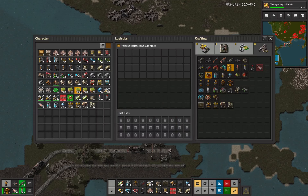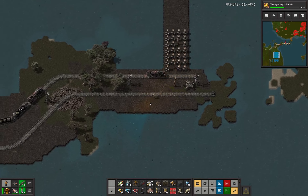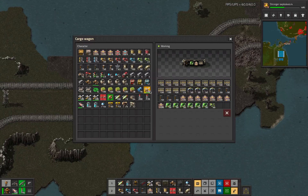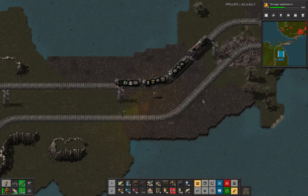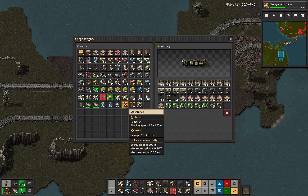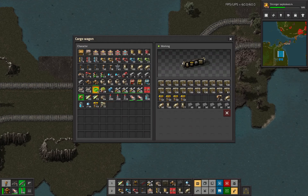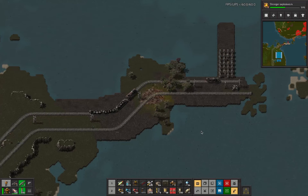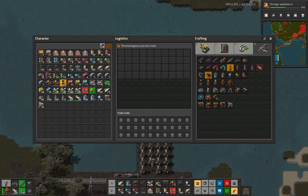Why do I have so many construction parts on me? I don't need them - is it because they just didn't fit anywhere else? They kind of don't have space. I won't actually need the roboports either. My roboport is off, that's fine. Let's make a mess.